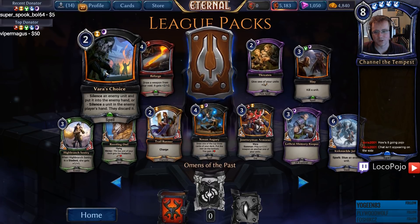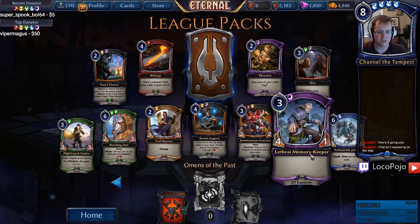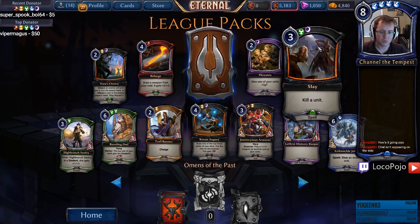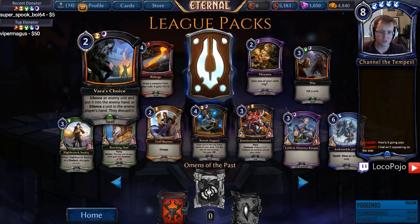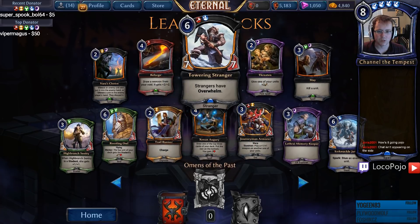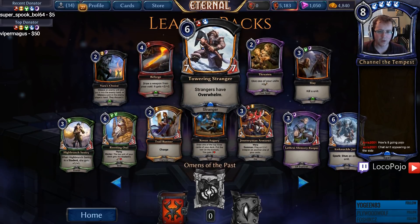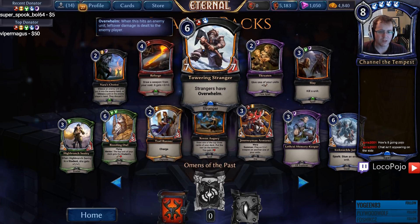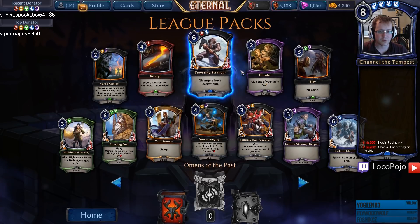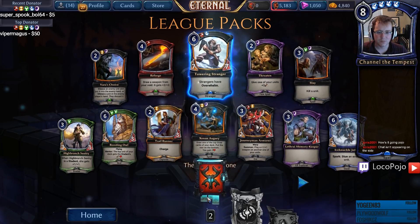Reforge, Vara's Choice, Roosting Owl, High Branch Sentry, Trail Runner, Xenon Augury, Lothrye Memory Keeper, Ice Knuckle Jotun, and there's a Slay. Another strong indication that we might be playing green, purple, and maybe a little bit of yellow. Got some good removal in here. Towering Stranger — that is a very, very big 7/7 with Overwhelm. A 7/7 for one was not something to be discounted. I don't know if it's going to do anything for a Stranger deck, but it is just enormous by itself and very hard to kill.